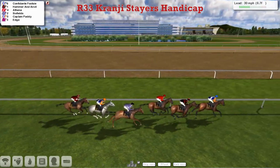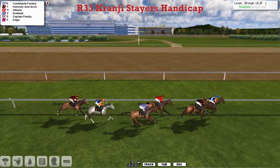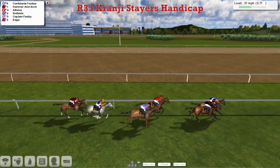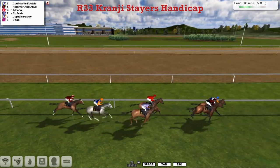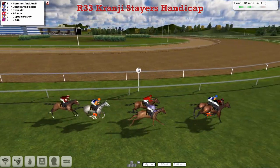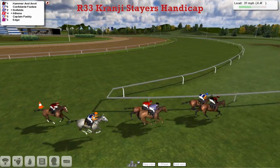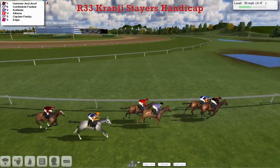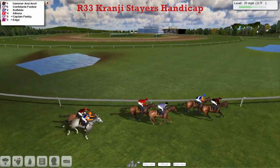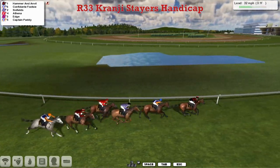The trainer at the back — a U2 fan? Let's hope not. Anyway, Confident Footsie in the lead from Hammer and Anvil in second, then Athena is third, Sixfields is fourth, and Captain Paddy and Edge are next as they come down towards the final five furlongs. The leaders have been scrubbed along now. Hammer and Anvil looks to be travelling exceptionally well, then in third place comes Athena. Sixfields on the outside is creeping closer, then Captain Paddy, and then Edge is the backmarker.